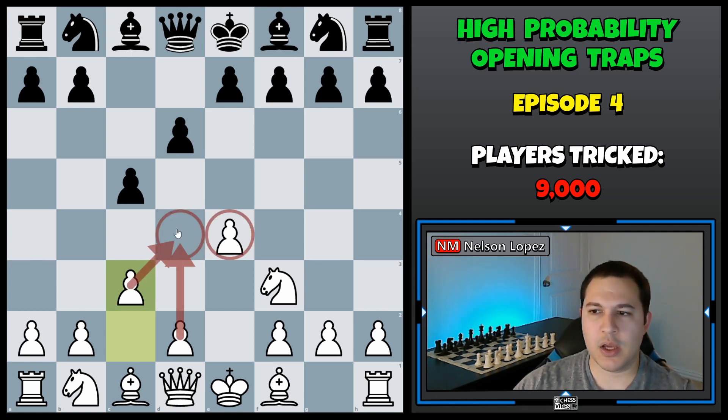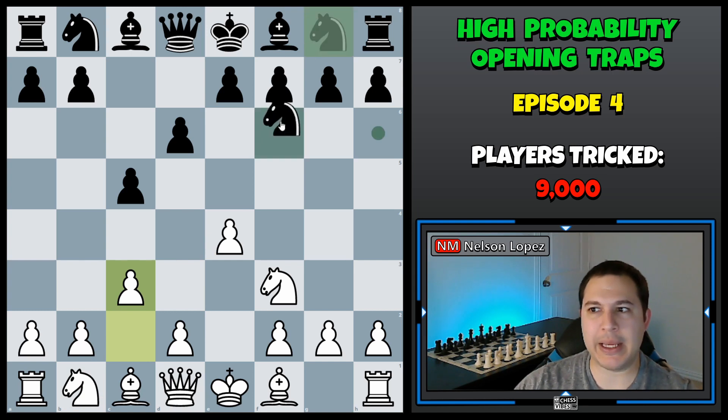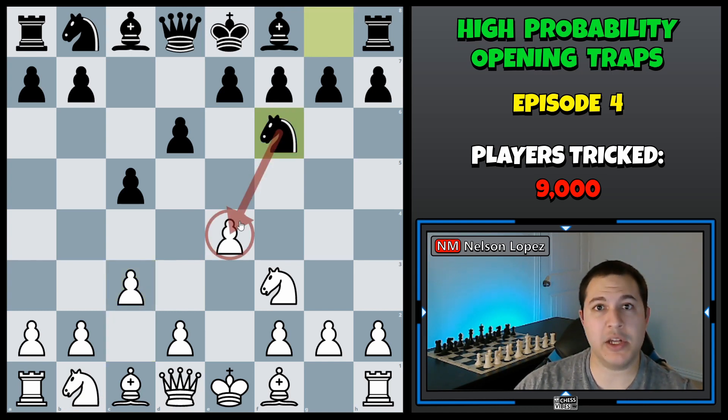So then you'll have two pawns really just controlling all these center squares. Now one disadvantage sometimes by playing the move c3 is that it takes away the square from your knight. What that means is if this pawn becomes under attack, you can't defend it with your knight on c3 like you normally would be able to. So most of the time, black will play knight to f6 to try to take advantage of that and attack your pawn.